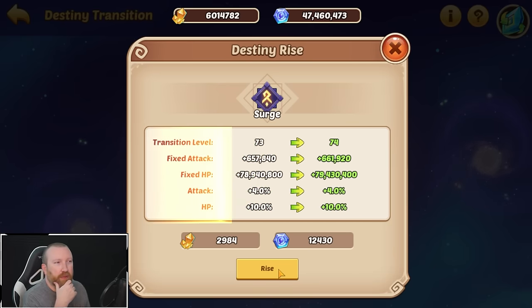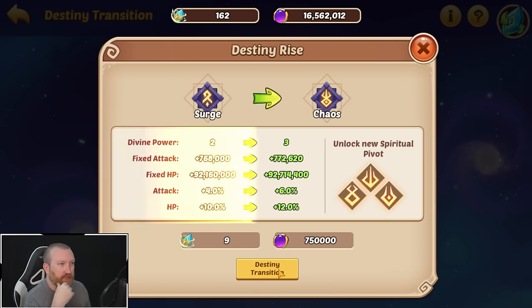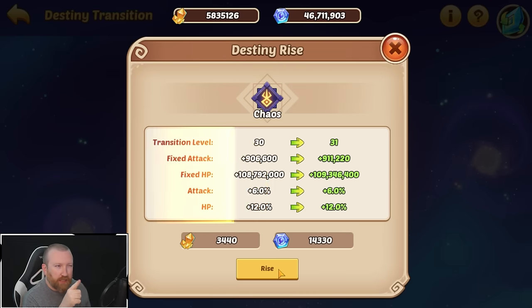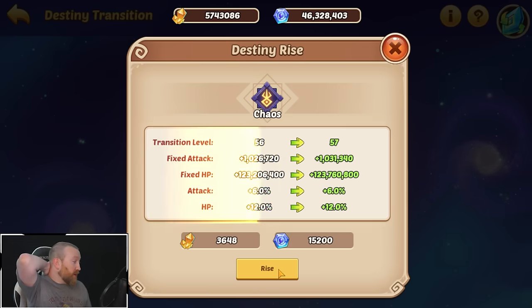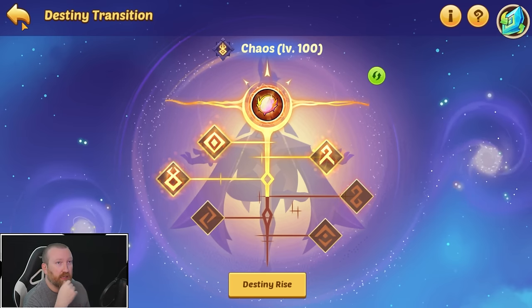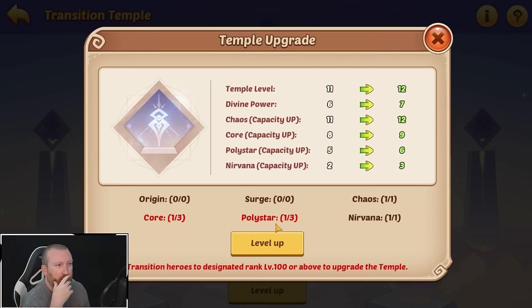So this week coming up we don't have any special events, but the next week we do have some special events that we have to pay attention to, because we're going to want more of these resources. Do we need to leave him at chaos, or can we bring him up to core? I'm so happy — we literally had so many of these soul symbols, because without this many soul symbols, this would take months to take care of. All right, let me see what we need — we need three at poly star, so let's just keep going with her.